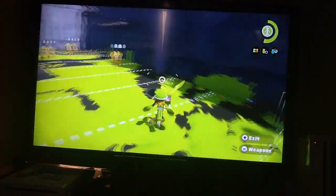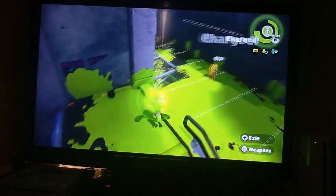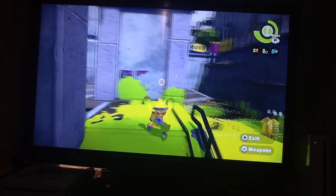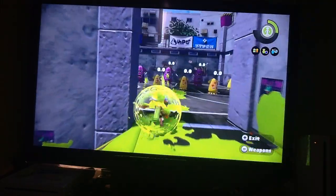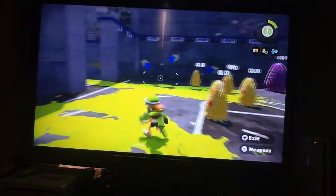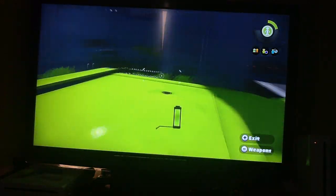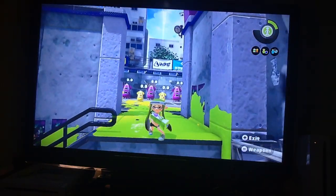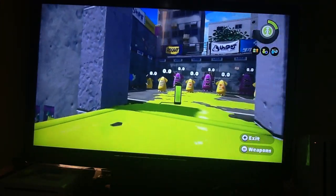You'll notice in the top right corner that we have a little something charging up based on how much turf we paint - this is known as a special ability. When we get the special ability fully charged, we can push the right stick button down to activate our special, which is Bubbler. For six seconds you will grant invincibility for you and your teammates if you run into them. It protects from enemy ink damage, but they can potentially shoot your Bubbler and send you backwards - maybe into the water.